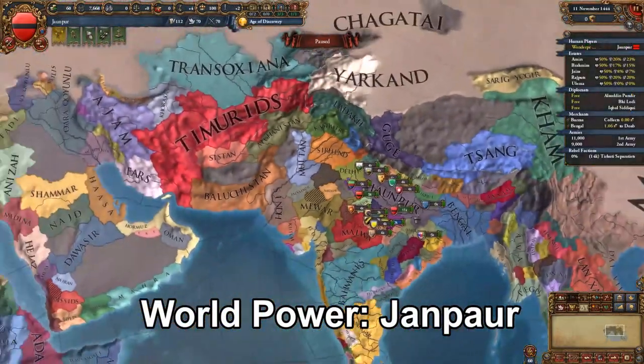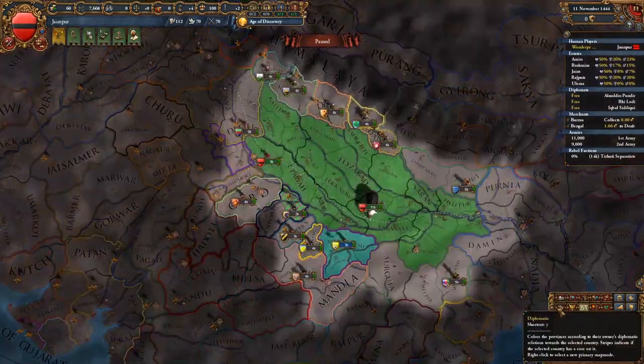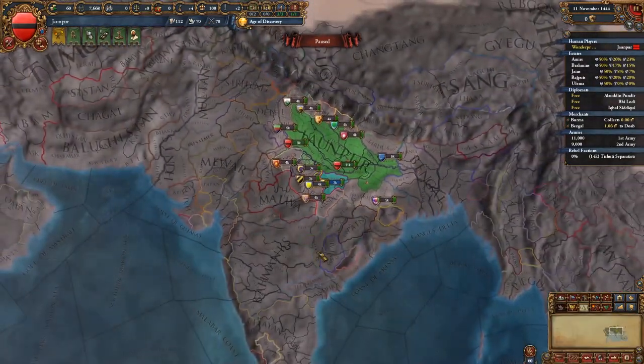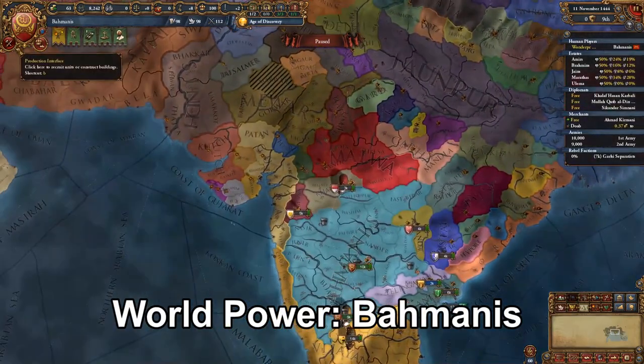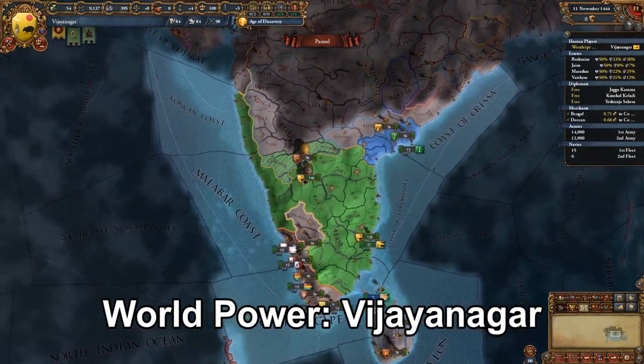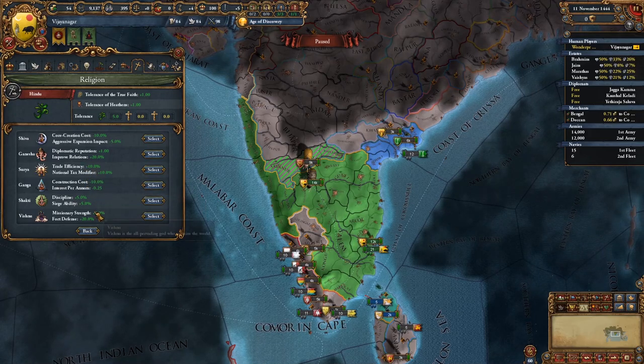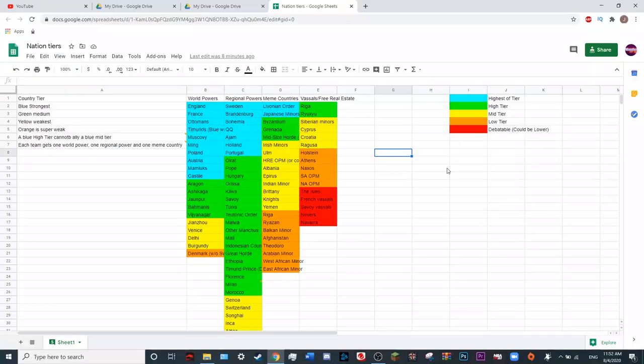Then we have Jhanpur. Jhanpur is in northern India — a very powerful nation that starts off with a massive army and good ideas and can easily expand. Similarly, the next two: Baumanis and Vijayanagar are both in India and both very powerful. If you have a lot of players in India, it complicates things because they're very strong, but they'll just have very early bloody wars because of all the jungle terrain in India.